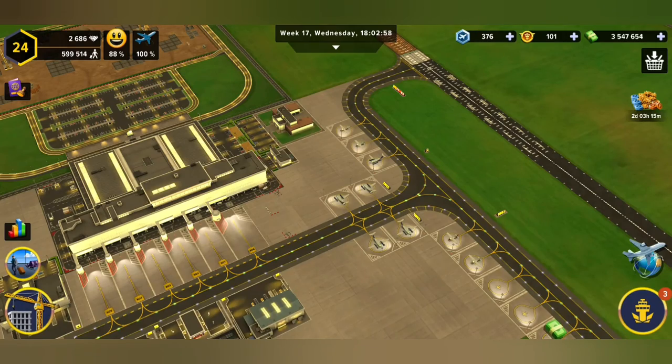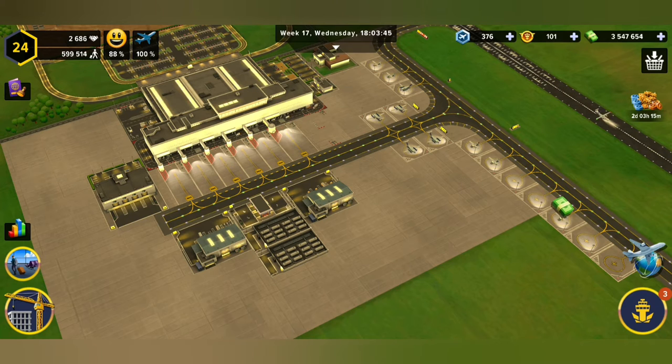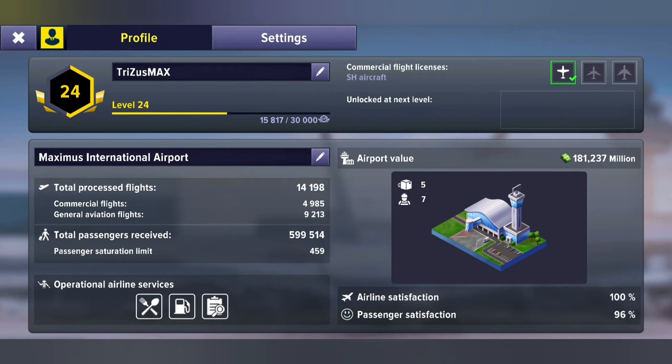Another thing I'd like to explain is the confusion that might arise between level and rank. In your top left corner you're gonna find your level — mine is level 24. If we open it up, it tells me my airport name, my name, and then it says we're at level 24 and how much XP we need — about 15,000 more, just over 14,200.